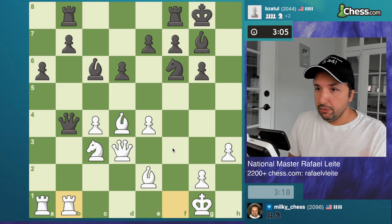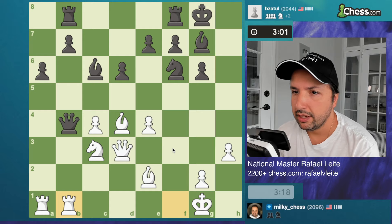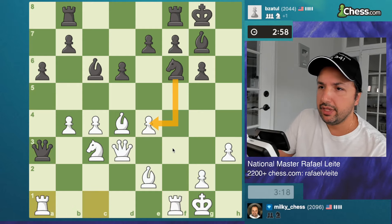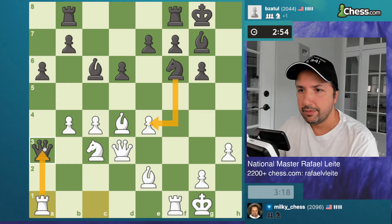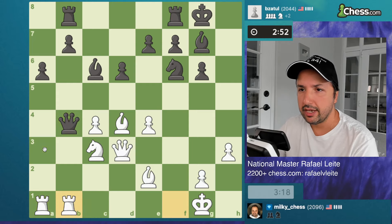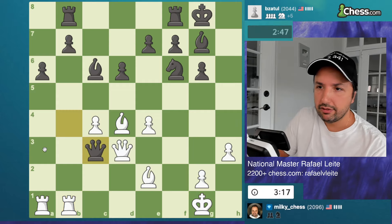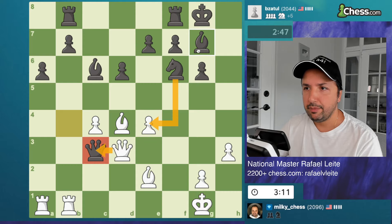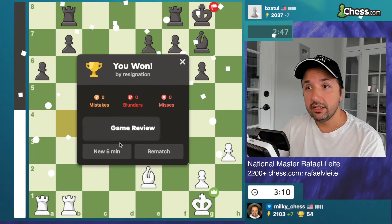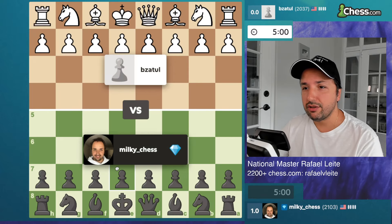Wait — maybe he can still play knight takes e4? No, no — now I am taking the queen. I mean, I could take the queen there as well — knight takes e4 was not saving the position, I just take the queen. So yeah, he doesn't have time to play that — sorry about that guys, he was losing the queen anyway. Now he wants to play this, so I played this, he played this, and I pick up this piece. He took my queen — why did he resign? I think he could fight here, but okay, he wants a rematch. Let's go for the next one.